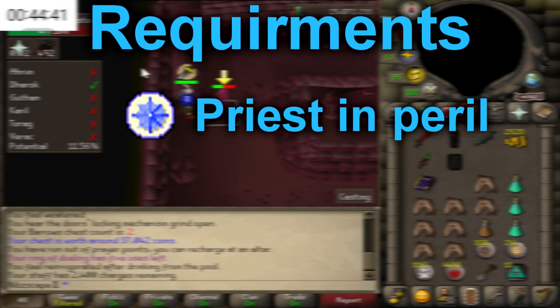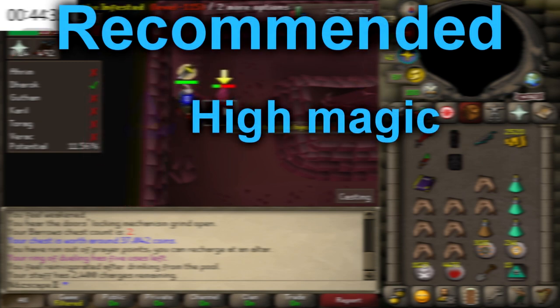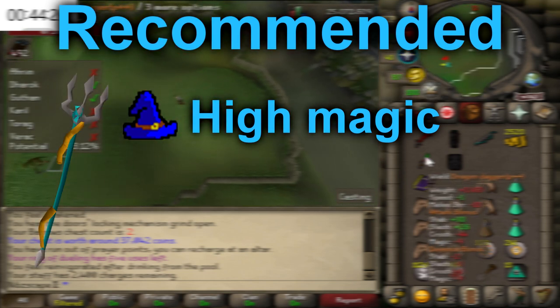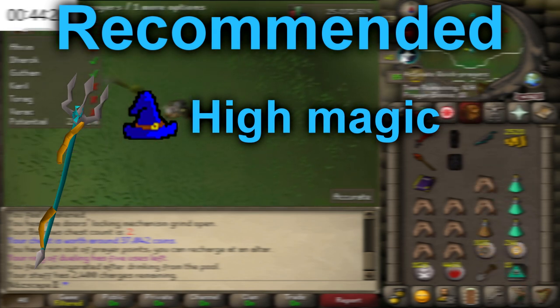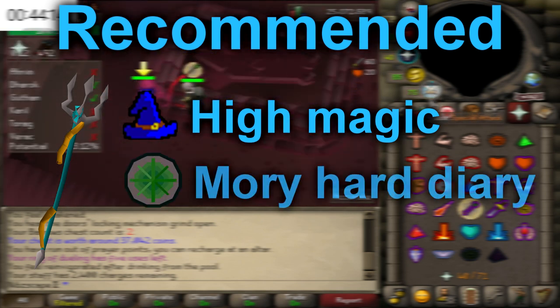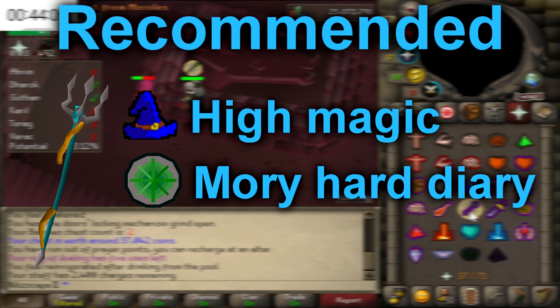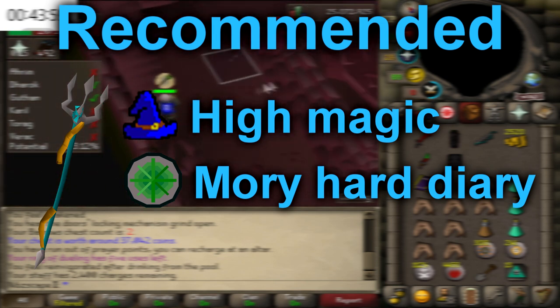However, there are a few recommended stats. I'd highly recommend a high Magic level — the higher the better. If you have 75+, you can actually wield one of the Tridents, which is going to help you massively. I've only got 68 Magic, and there are ways around it, so I will be showing that. The only other thing I'd highly recommend is having the hard Morytania diaries done. This will increase the amount of profit you make massively — around about 20k more per chest.